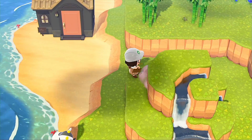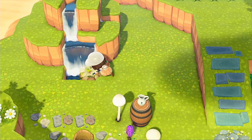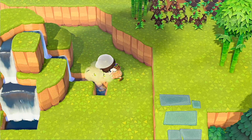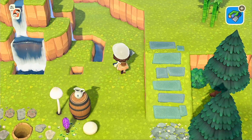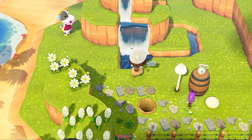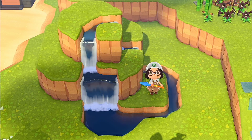Then climb up top and add more waterfalls: put one to connect to the front waterfall and one to the back, then connect them in the middle. Round off all your edges except that little piece that sticks out — I don't think you can round that one. Then I like to make little rivers from the waterfall and connect them all. It looks really cute.